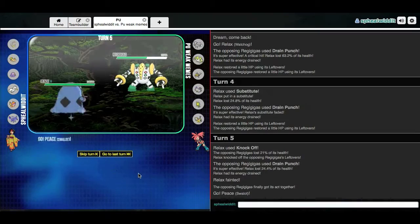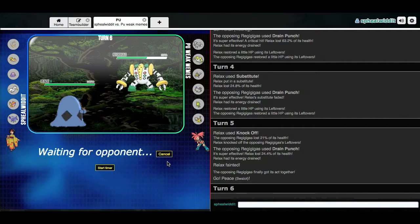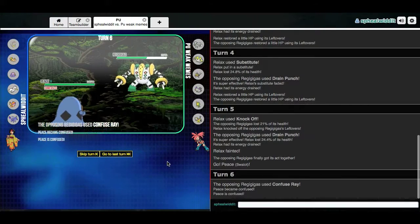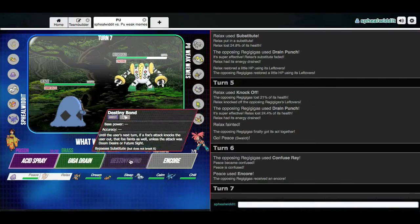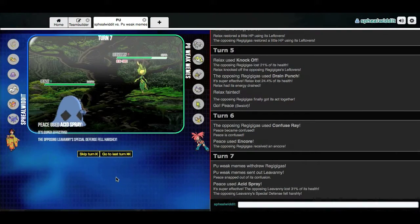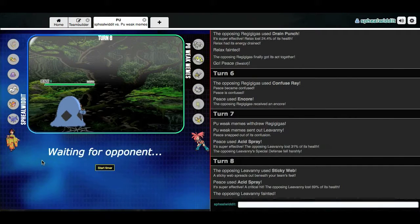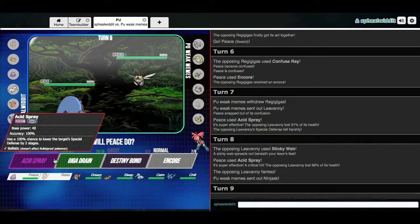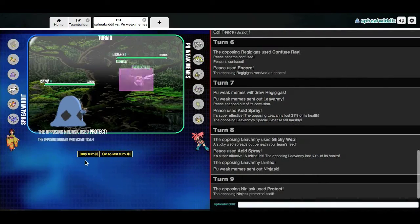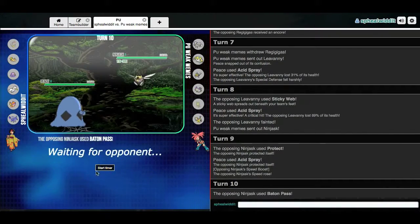I could show off my Swalot here. I can lock him into whatever status move he's probably gonna do. Yeah, I can use Confuse Ray — definitely saw that one coming. It's gonna switch out, which is interesting, and my confusion ends first turn, so that's good for me. I can get off that Acid Spray. Very nice — I get that crit there. I'm just gonna Protect and get that Speed Boost.